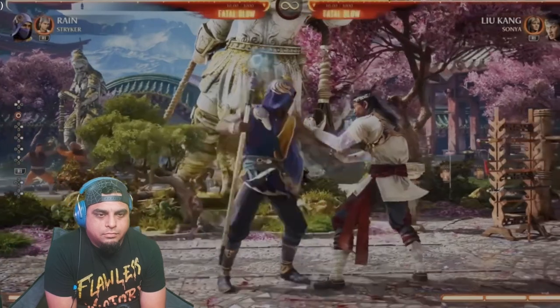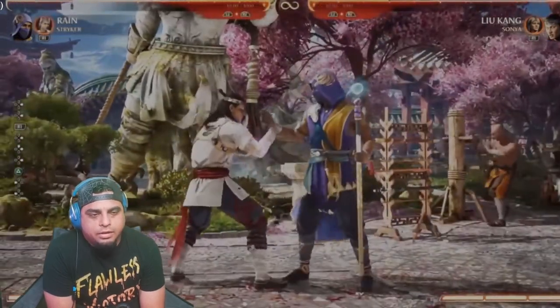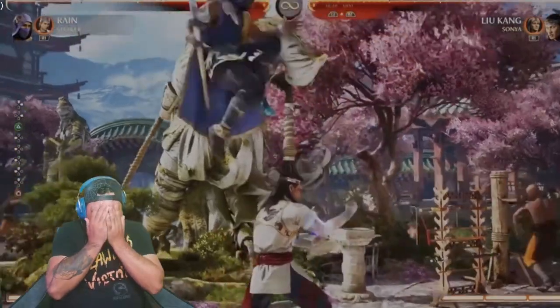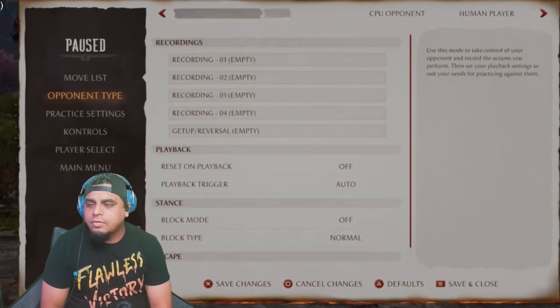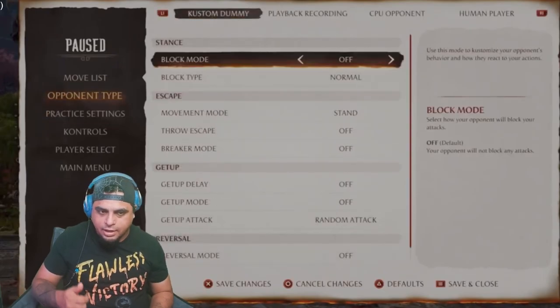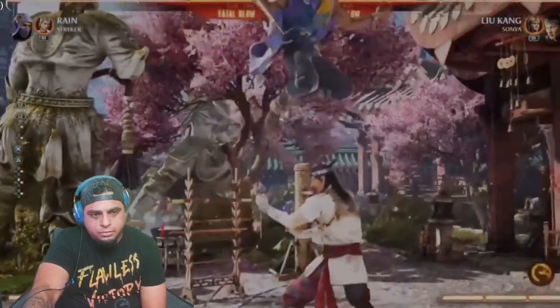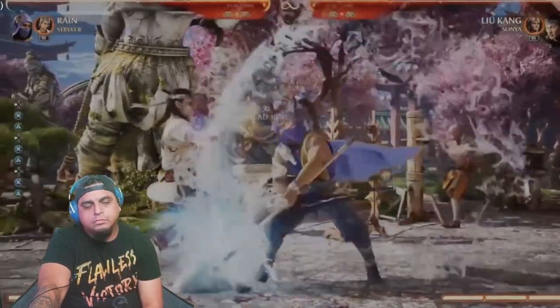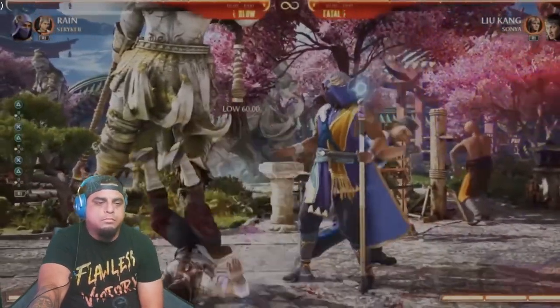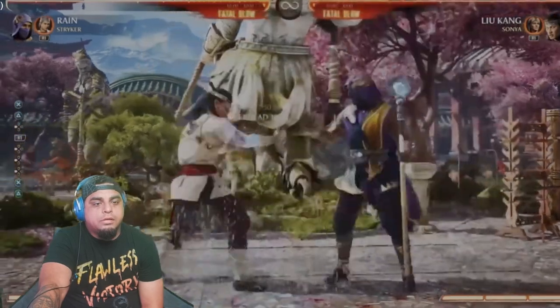Stryker is a good cameo for a set of baton moves. He's got a cop-up where he comes in and does an overhead and the classic baton sweep. I want to see the overhead again — I want to see if you can do the overhead and then combo with your overhead. You've got your overhead, the opponent stands blocking all the time because they don't want to get popped up. What are you supposed to do? Sweep them.